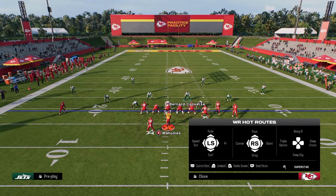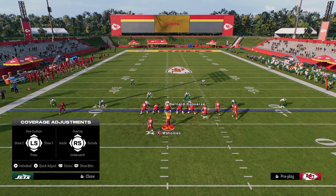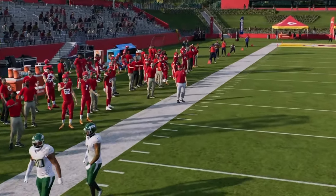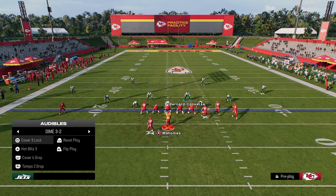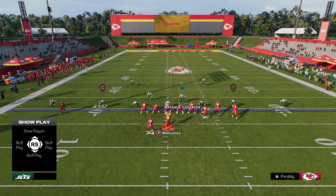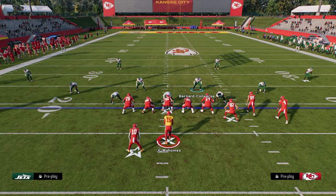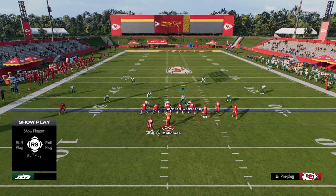Seam flats also do a really good job of defending these little out routes, these speed outs, which is one of my favorite routes in the game. You see here, if I put that slot corner on the right side on a seam flat, now that speed out — which is normally pretty good against Cover 3 — is going to be a tough throw to make against that coverage. Another very popular combination out of bunch is to put the running back on a streak. You'll see that if they put the running back on a streak, then this hook curl and the seam flat are going to be pretty good. And then we would obviously go to that deep crossing route. The idea is really just rolling them from right to left.